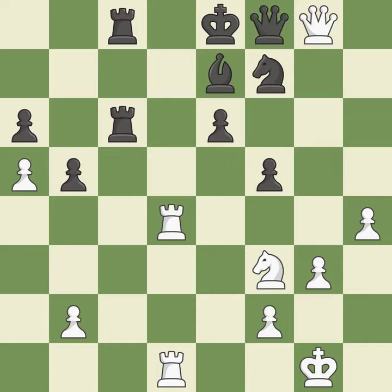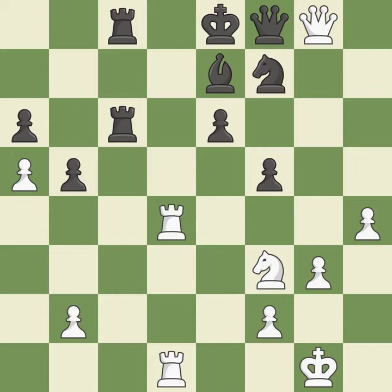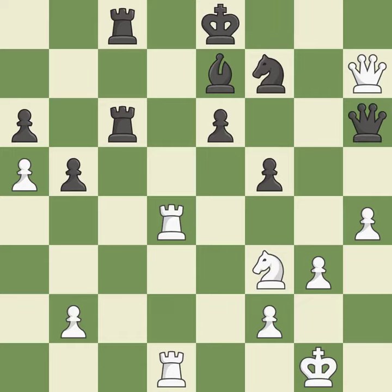This prevents a queen on the other side from checking. It is quite good. This move puts the queen on a safer square. This threatens to activate a rook by getting it to the 7th rank. It is excellent — this provides an equal exchange of parts. This moves the queen to safety. This prevents a queen on the other side from checking. It is ideal. This move puts the queen on a safer square. This threatens to take an outpost with a knight. This provides an equal exchange of parts. This moves the queen to safety.